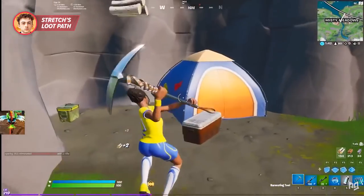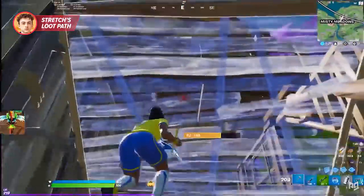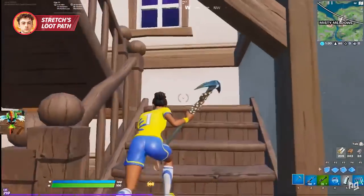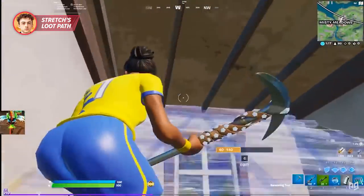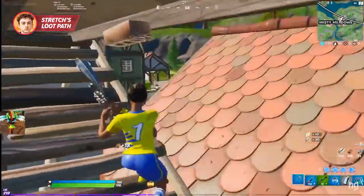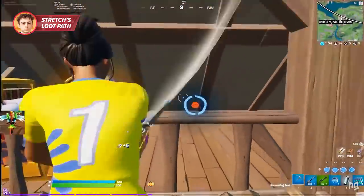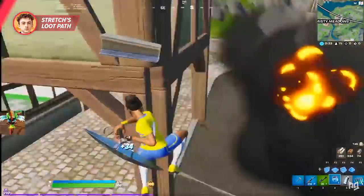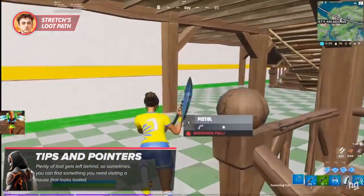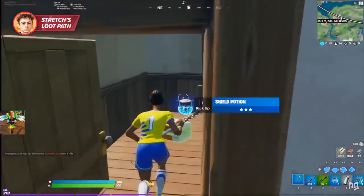Stretch crosses the street, breaks the ceiling for another chest, then heads to his next house — stopping for mats — where there's another chest and ice freezer, so you can often get a decent stack of fish here. After that house he gets the chest underneath the bridge, then goes back toward the houses he's already looted. You might wonder why — the answer is he's leaving early to secure the next house before an opponent can get it first. It's not likely someone will grab a leftover chest from a house that already looks looted, but they might take the unlooted house. Stretch is effectively marking more territory and securing more loot.